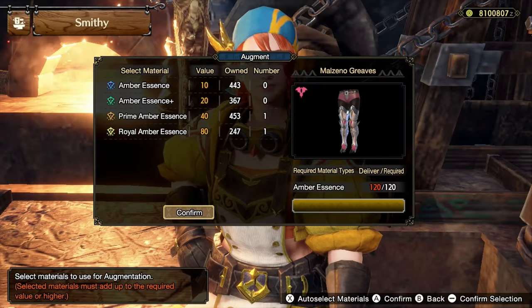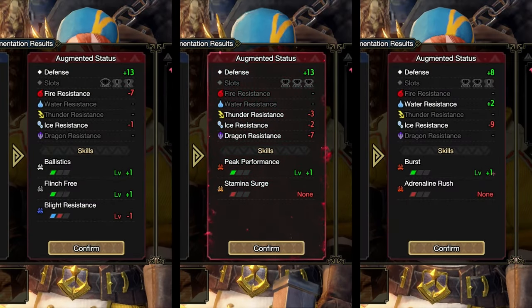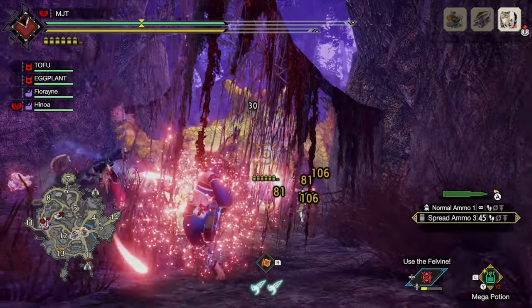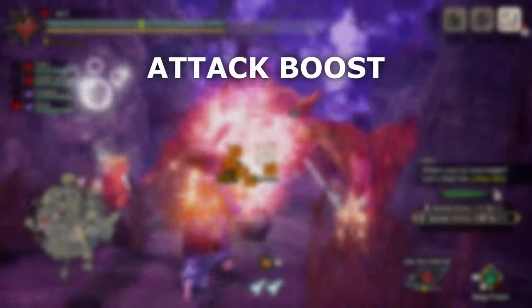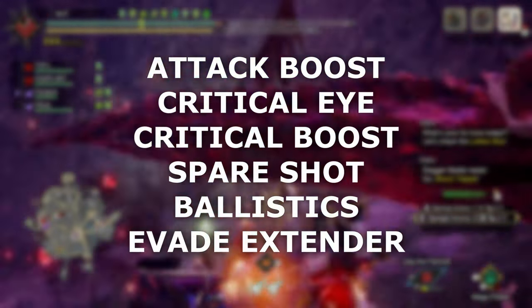A hot tip is to use the skill augment from Curious Crafting to replace Blight Resistance, Stamina Surge, and Adrenaline Rush for more useful skills. Other skills to look out for or to add can be more levels of attack boost, critical eye, critical boost, spare shot, ballistics, or evade extender for more mobility.